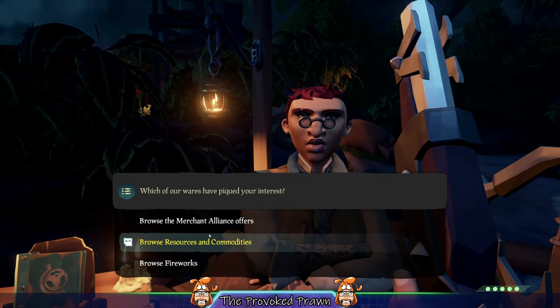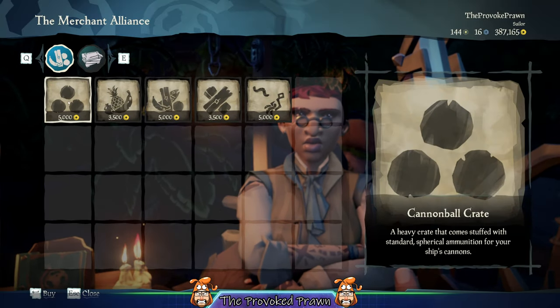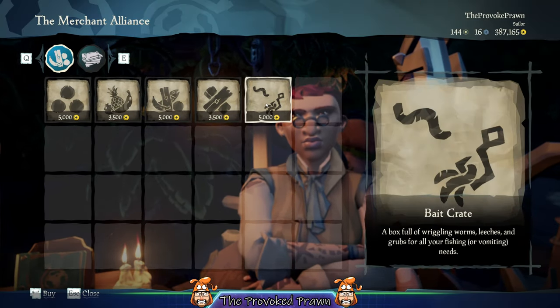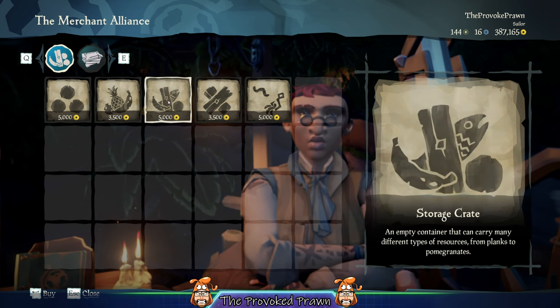You can purchase them from the Merchant Alliance by browsing their resources and commodities. There's obviously access to a variety of ones here, including cannonballs, bait crates and others. But the standard storage crate is actually the most useful.